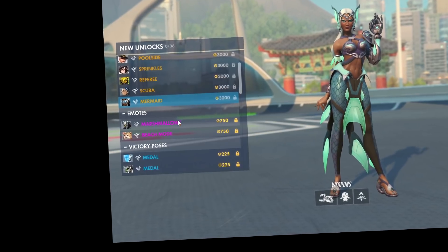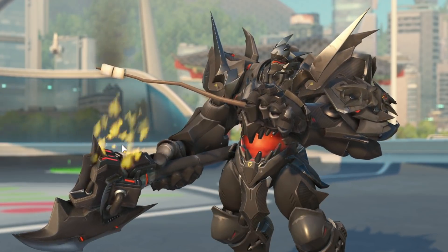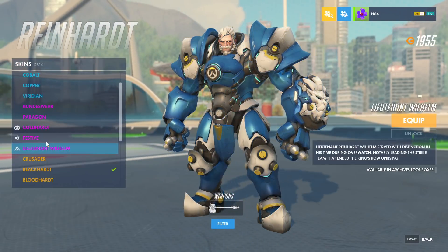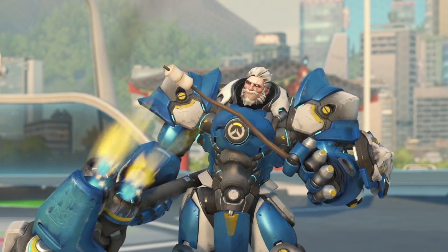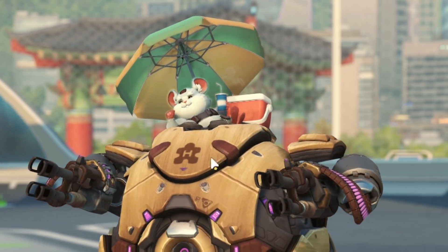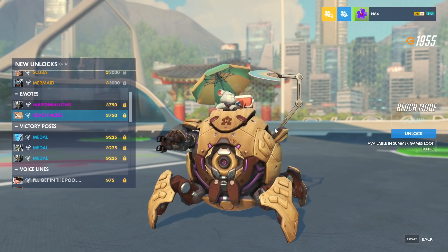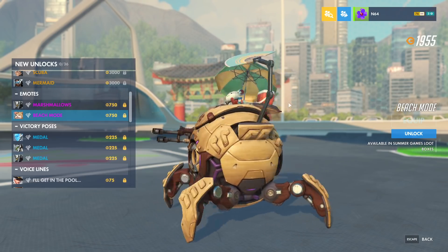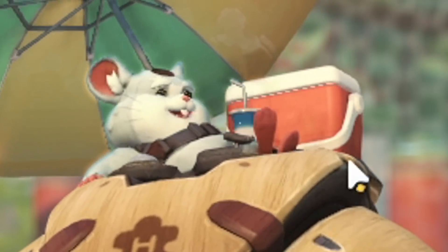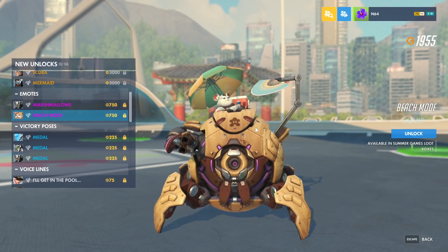Onto the first emote - we've got Reinhardt, marshmallows. That's actually cool. He's damn proud of those marshmallows. Emotes: we got Hammond, beach mode. This is cute - he's always looking so smug. His robot even has a fan. Hammond is living the life. We got the umbrella, we got the pack of ice. What would Hammond have in there - some ham sandwiches? Ham-ond sandwiches. What are you drinking, Hammond? I love Coca-Cola, straight up, it's my favorite.